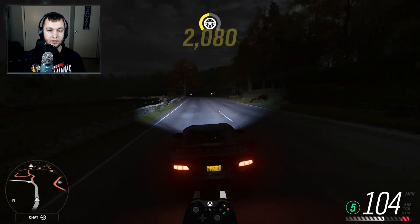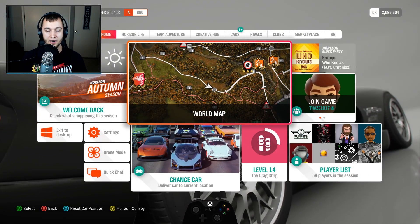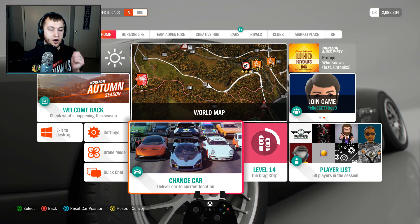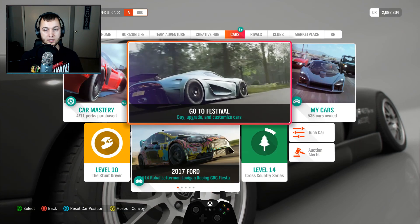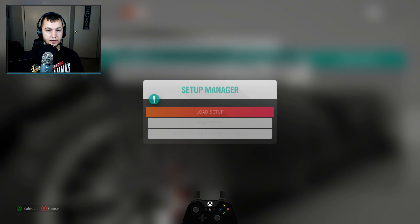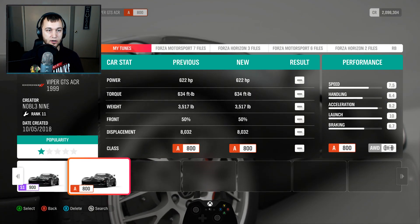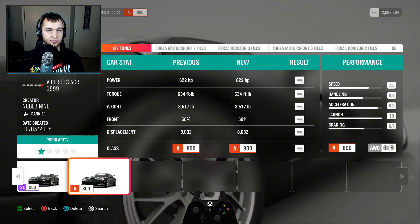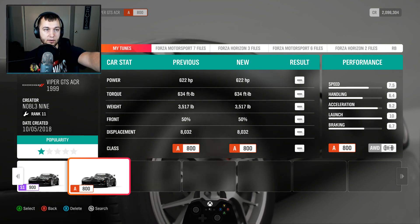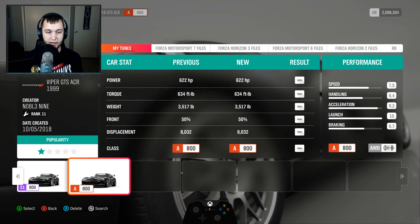But yeah guys, this is my best A class car — the 1999 Dodge Viper GTS ACR. If you guys are curious where you can download my tune, I'll leave that. It's a nice one — it's called 'A Class Viper' and my name is Noble 9: N-0-B-L-3 space N-I-N-E. Just search my name and you'll find it.